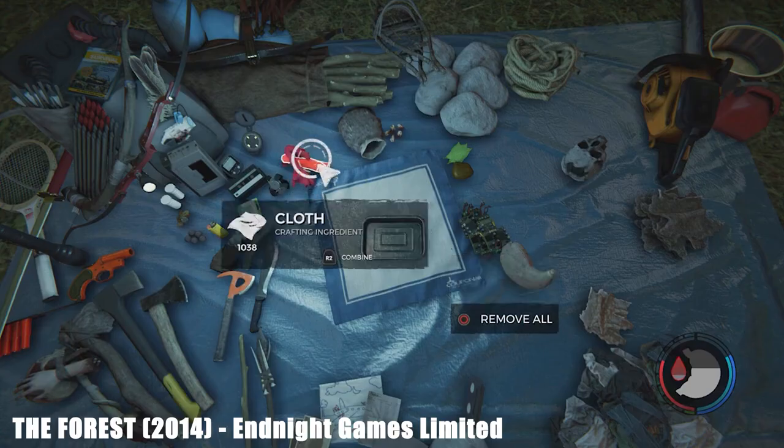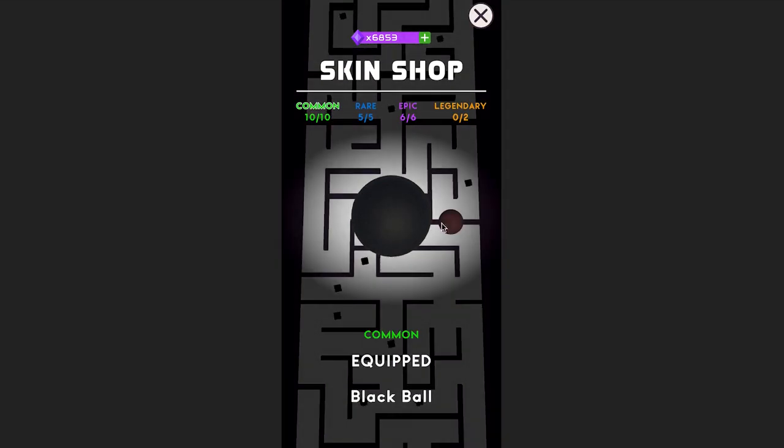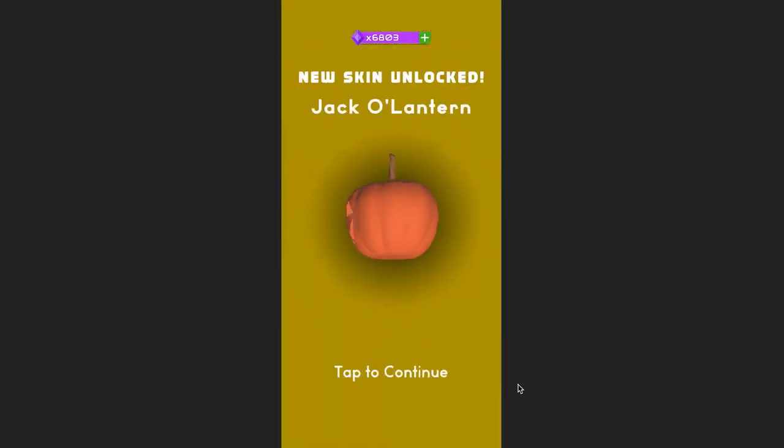For the new skin shop, instead of just images of the skins I will actually spawn 3D models of the skins and you can cycle through them. For example, in Fortnite your inventory is an actual 3D layout instead of just a menu like in most games. You can cycle through different rarities of skins and unlock the hidden ones if you have enough coins. This does need some particles though. And after adding 20 new skins — which are far better than the old ones — that's it for the new skin shop.